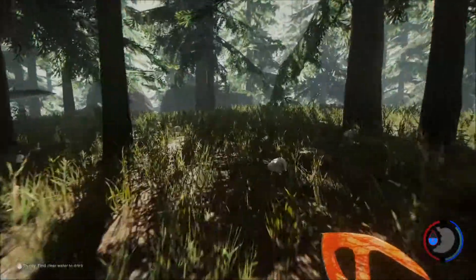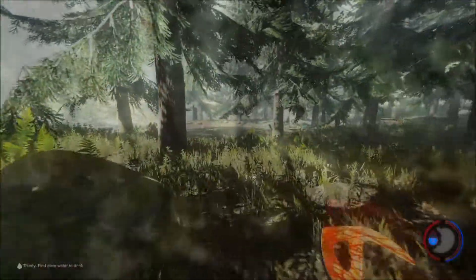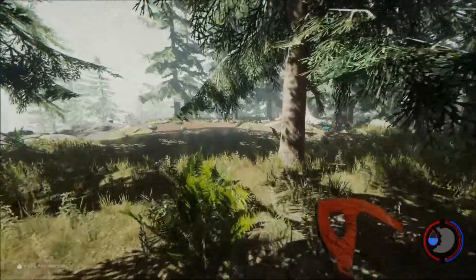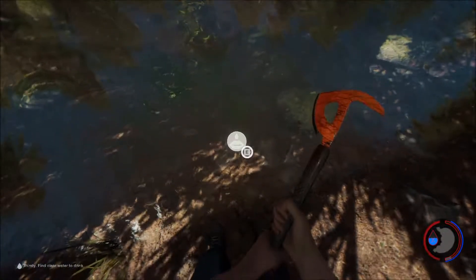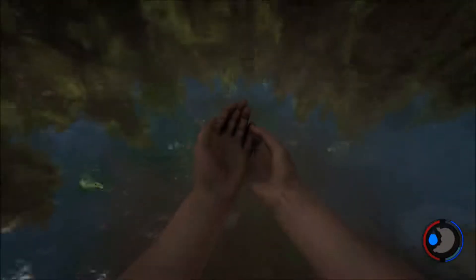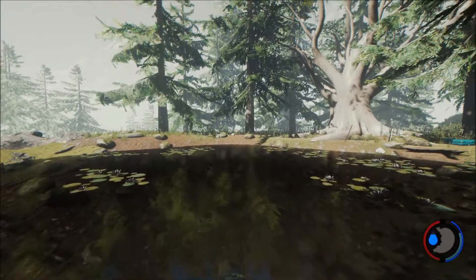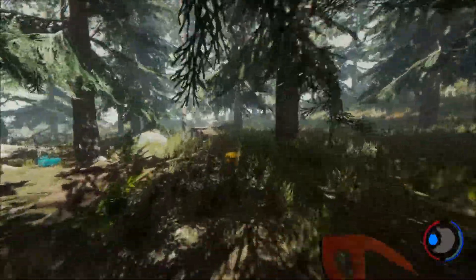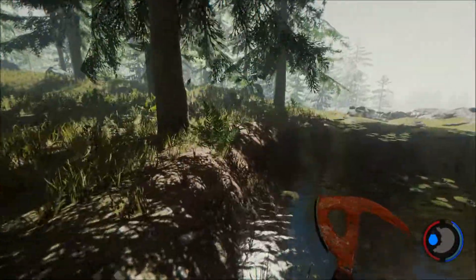So last time we finished building this base right here, so now I think we're gonna have to get some resources. It says I'm thirsty. I think I remember seeing a pond over there — let's go in that direction and see if we can get some water. I can hear water right here, so let's get a drink.